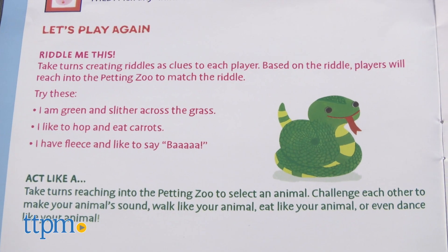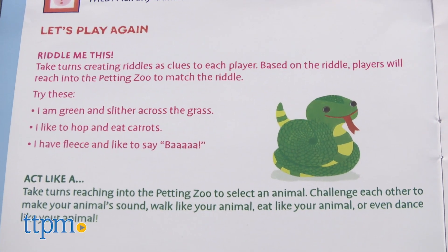There are two other ways to play too. You can give clues about a specific animal, and the other player must retrieve the correct animal. For example: I hop and like to eat carrots.